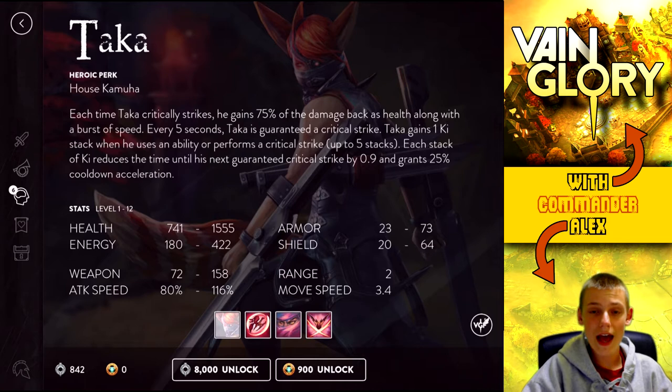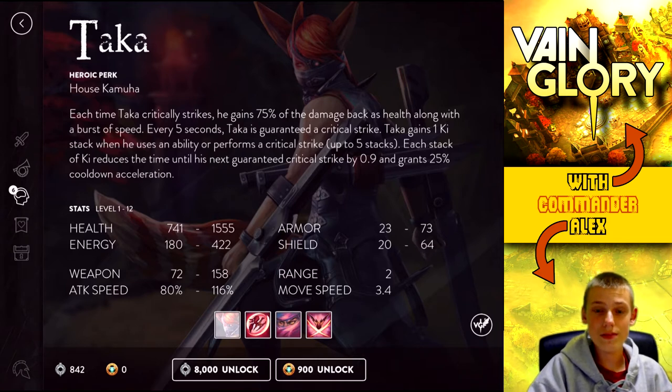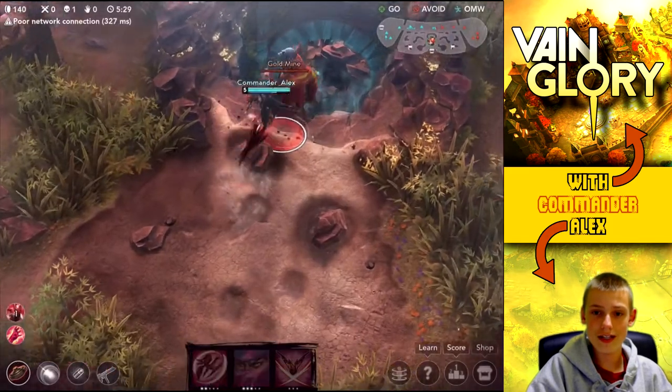...that he actually has a crit hit ability. This is his passive, and what it does is it gives him more crit hits. Those crit hits give him health back and speed back. Also, as time goes on and he uses more abilities, those abilities will stack onto his crits and he will get more and more crits.